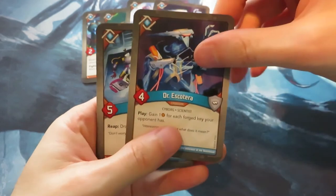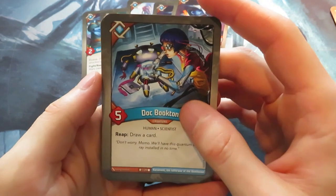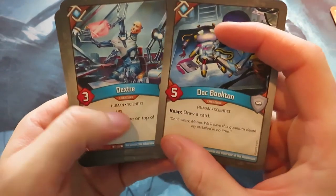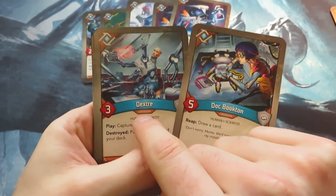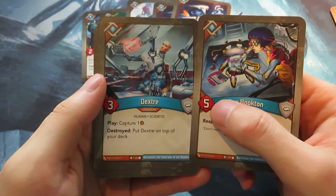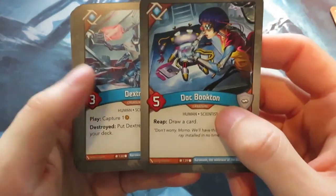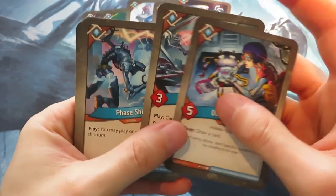We've got Duck Bookton — on reap, draw a card. That's a run-of-the-mill Logos card. We've got Dexter, and there's a nice combination here: if your opponent tries to destroy Dexter to get the Amber back, you can reap with Duck Bookton to get Dexter back, since he goes on top of your deck, and then capture the Amber again. Those two work quite nicely together.